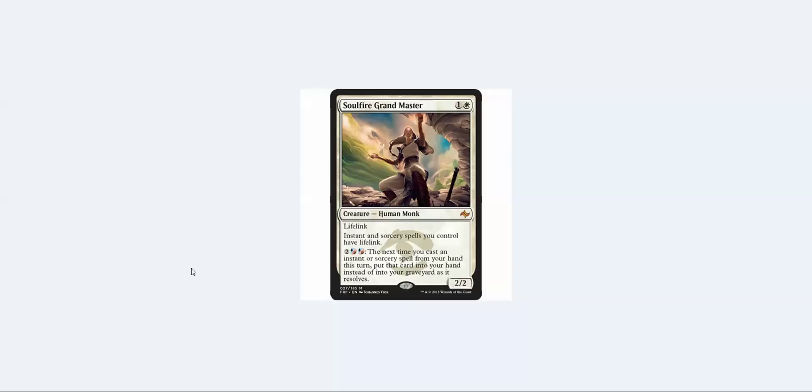We haven't even begun talking about the broken stuff. If you have Stoke the Flames, it's just four mana plus whatever tokens you have — you can do it multiple times, which is insane. And if you have something like Time Warp, at nine mana you just win the game with infinite turns. You don't have to be three colors, you can be two. That's some speculation — let's move on to number nine.